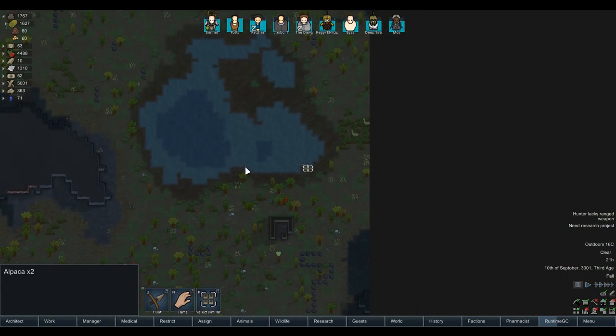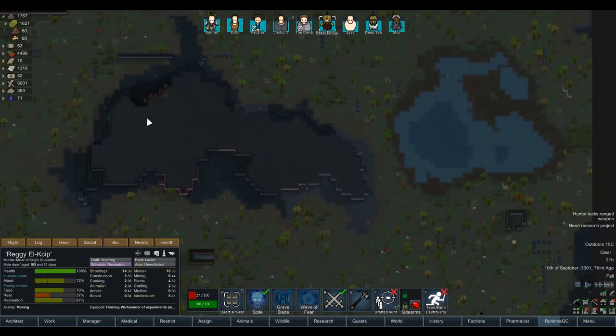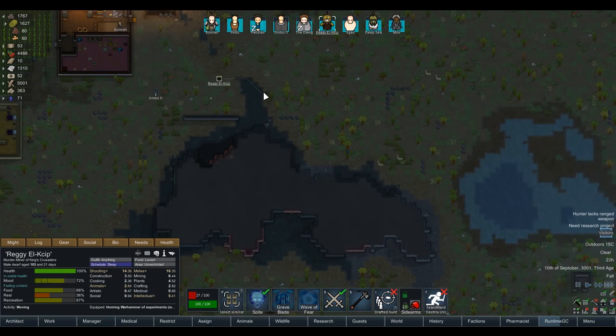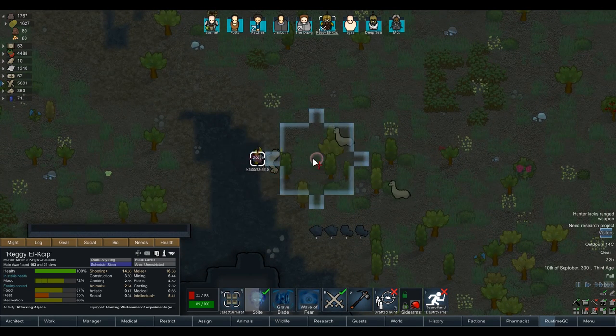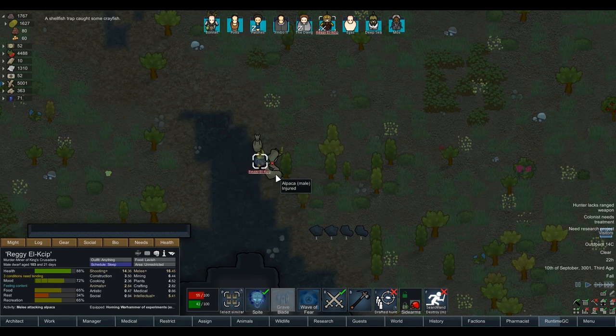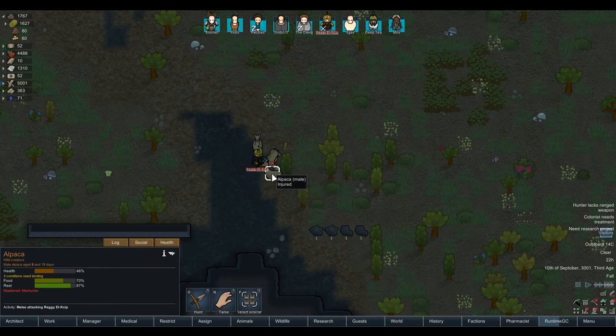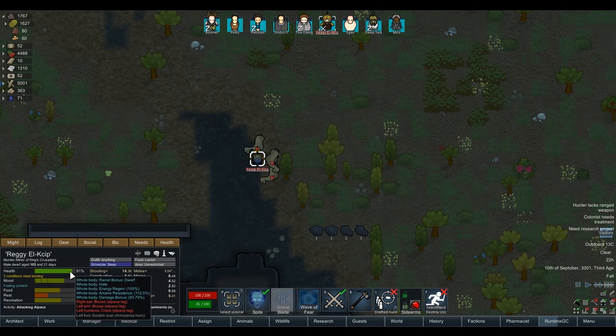A pack of manhunting alpacas — four of them. I think Reginald Elkip can single-handedly take them out with this insanely powerful helmet and his massive warhammer. Send this boy in — I genuinely believe he can solo it. Spite that alpaca. Instantly downed one, and he's got a Grave Blade. He apparently healed from that as well — oh, because he's got that vampirism power. This dude is so strong. This dude might be the most powerful man who's ever lived. No alpaca will ever stun him because of that other ability he's got.